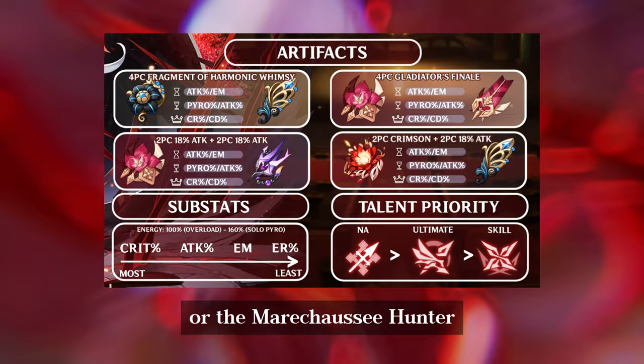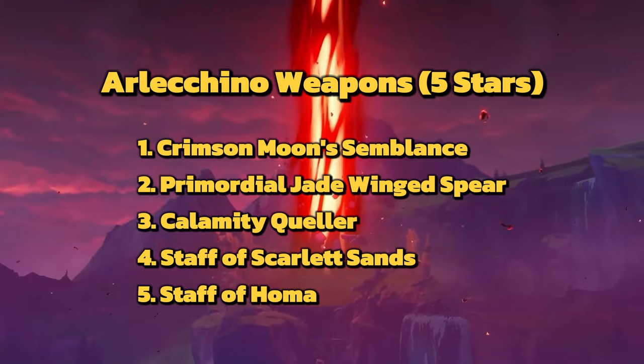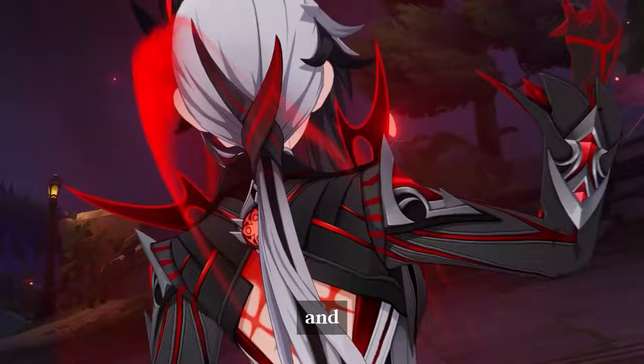Arlequino's best in-slot weapon is the Crimson Moon Semblance, followed by Primordial Jade Winged Spear, Calamity Queller, Staff of Scarlet Sands, and Staff of Homa. Deathmatch and Ballad of the Fjords are her best 4-star options. While the best choice for F2P players will be the Blackcliff Polearm, you can also use the Dragon's Bane for vaporize teams. And if you don't have any of the above-mentioned weapons, White Tassel is also a great option.